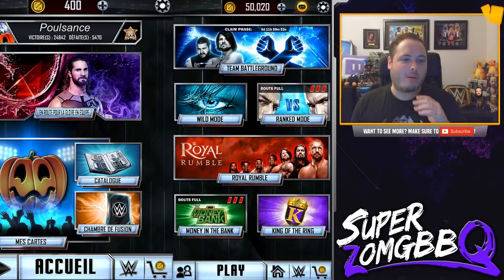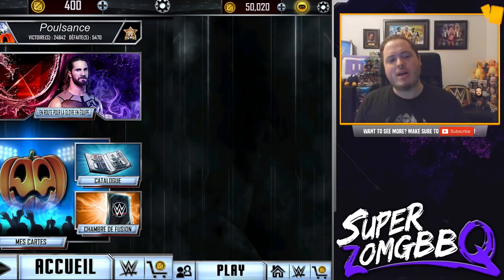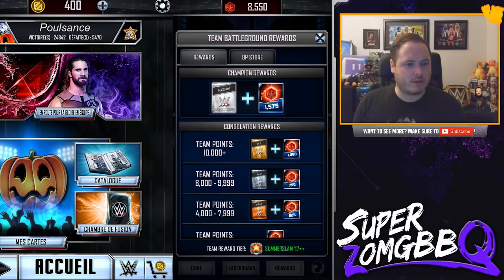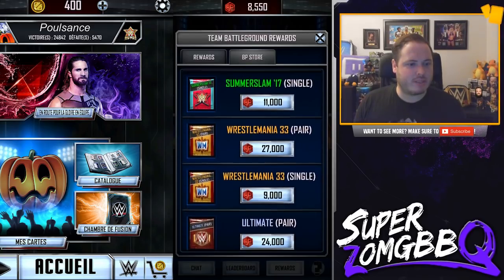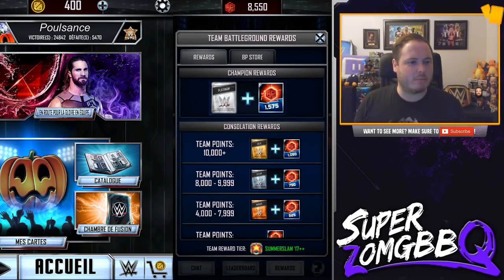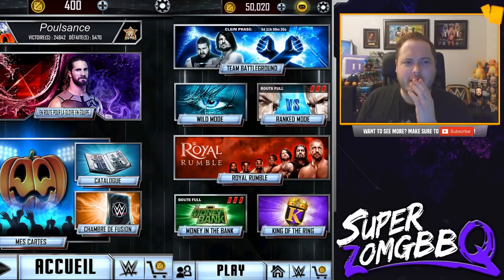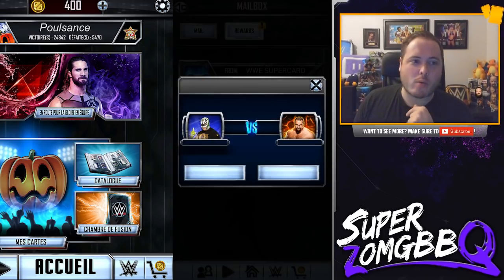We've also got our Team Battleground packs. I wonder if the Team Battleground store has been updated with anything pumpkin or Halloween related. Let's check the rewards - SummerSlam 17, no. Let's go to the Platinum packs - no. But apparently any packs that are opened can include the pumpkin cards. So let's go and open up our Team Battleground rewards first.